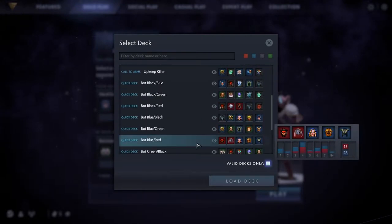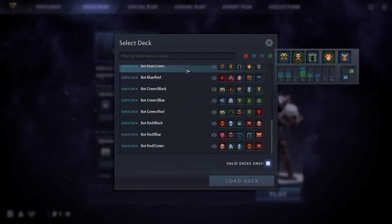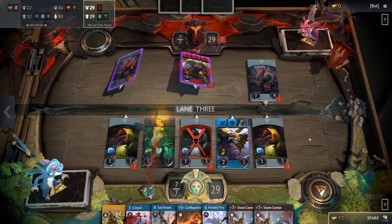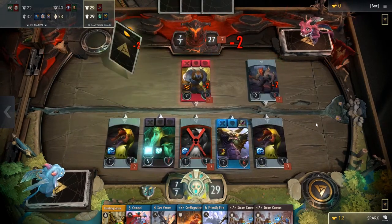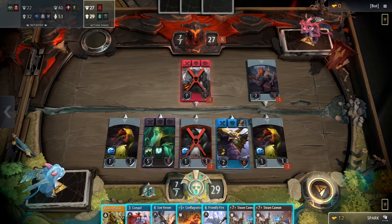Also added in this update was an AI difficulty selector, a new cursor, and some premade decks that you can hand the AI for some quick practice against decks of specific color combinations. Alongside many bug and performance fixes, this update includes added fanfare when claiming rewards from events and further 4K resolution support.